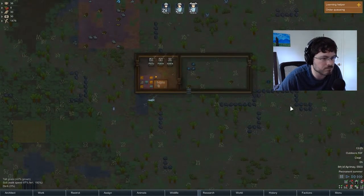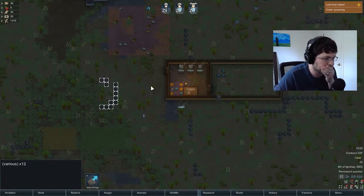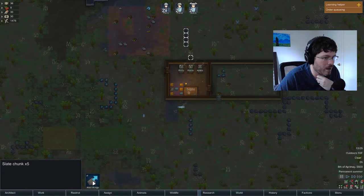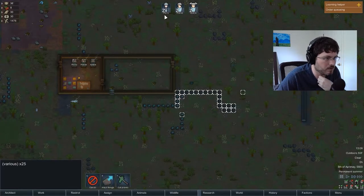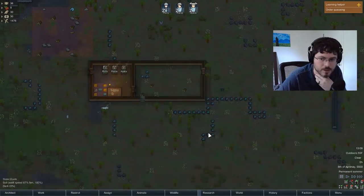I want to try to haul away some of these blocks that we have. You can click and drag here, highlight these blocks and click haul, get these out of the way, and basically just clean up the area around our building. We are going to expand it out — I think the refrigerator might go down here. We'll just start them hauling here initially.